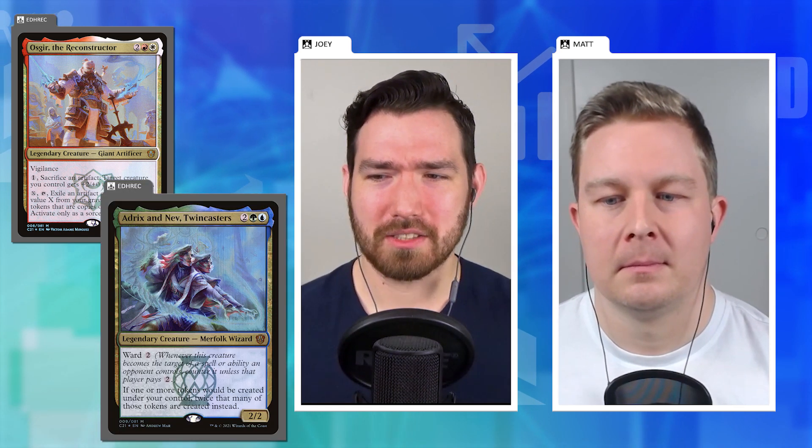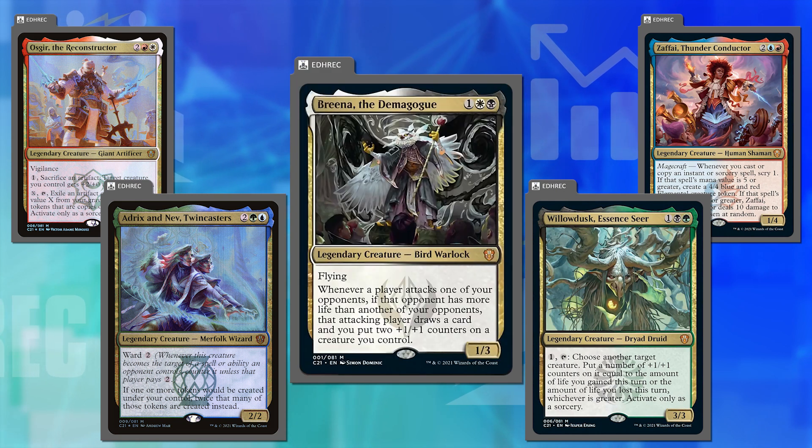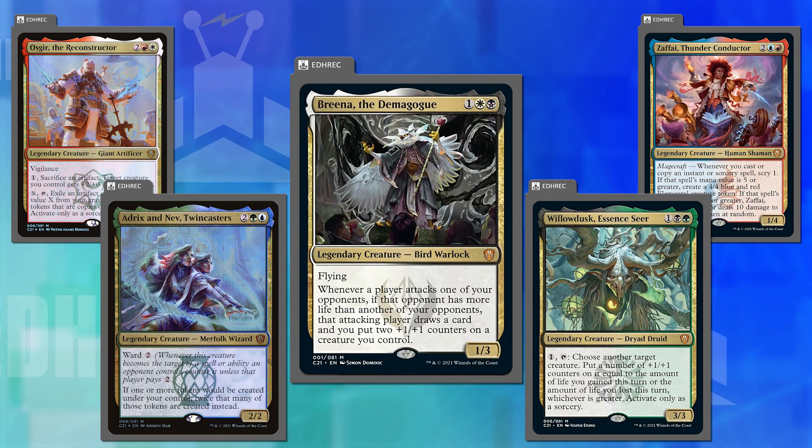Let's get back into our main topic — the best new pre-cons from 2020 forward. Now we're onto the big one: Commander 2021. This is the set that contains Lorehold Artifacts, Prismari Magecraft, Silverquill Politics, Quandrix Tokens, and Witherbloom Lifegain — with commanders Osgir the Reconstructor, Adrix and Nev Twincasters, Zaffai Thunder Conductor, Willowdusk, and Breena the Demagogue. What a powerhouse of a set. We could talk about this one for the entire rest of the show.